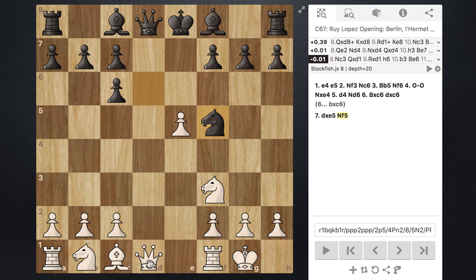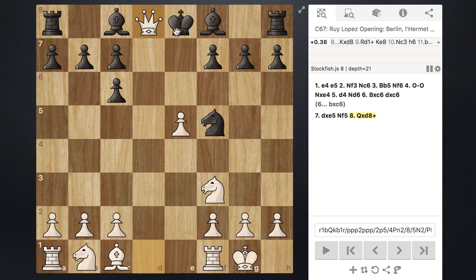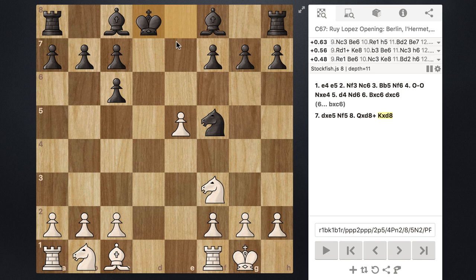At this point we have a couple of obvious moves. White is going to want to capture the queen on d8, and it's pretty obvious that black recaptures with the king. This exact position is known as the Berlin Wall. From this point there are a bunch of different lines and variations in theory, but in this tutorial I just wanted to cover the basic concepts of getting to this point.